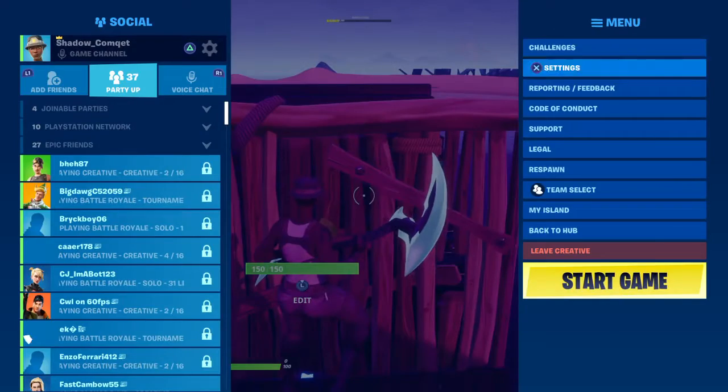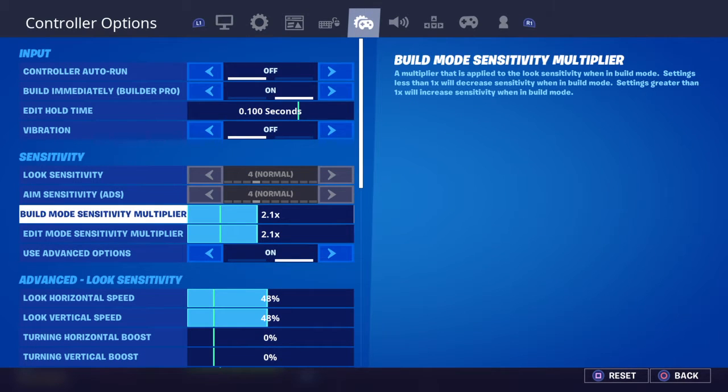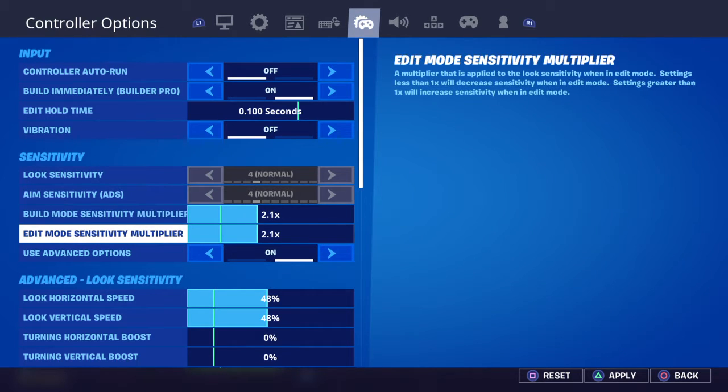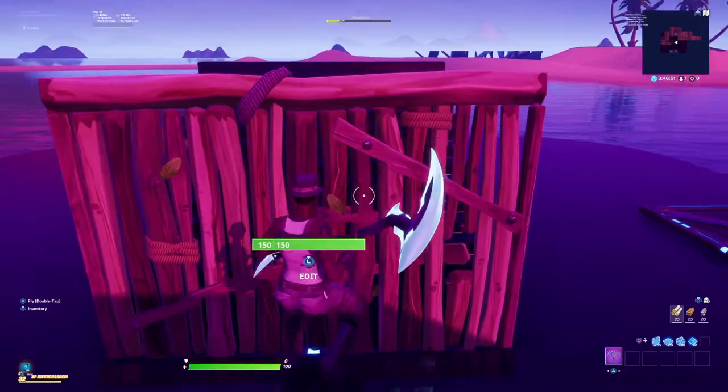To do this high ground retake, you're going to need a rather high sense. For build mode and edit, I would suggest 2.1 for both. If you think that's a little bit too high, you can go 2.0 or 1.9. If you think 2.1 is a little bit too slow, you can go to 2.2 or 2.3. So those are the ranges — I'm just going to go 2.1, 2.1.